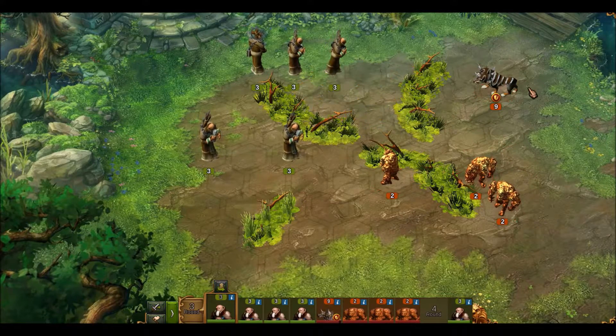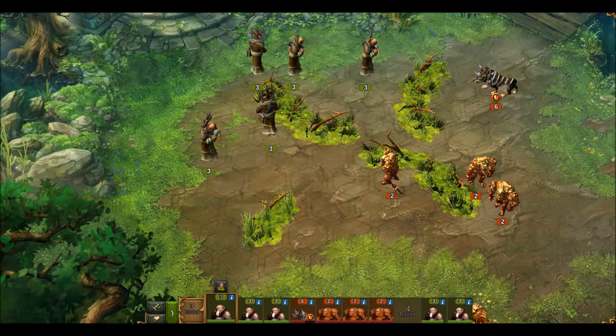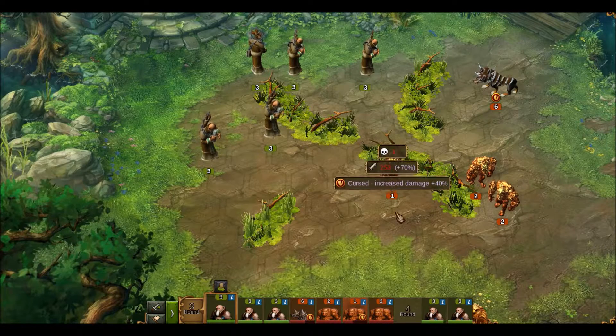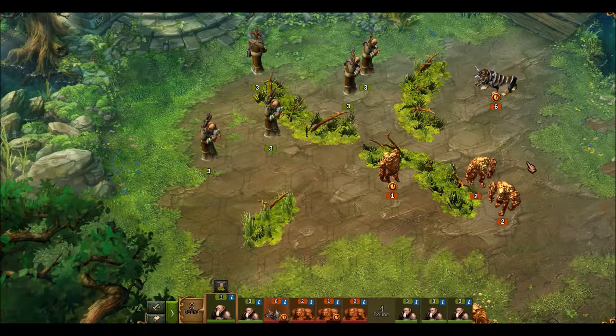Now we're going to go after the dog with those three priests. That won't kill him. I'm going to move him back as much as I can and still hit him. I'll move that priest there and hit the dog again — remember, I want to get rid of the dog before the dog can get to me.